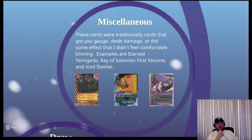Finally we have miscellaneous — a generic bin that mostly comprises gauge excel cards. Examples include Starved Yami, Ghetto Key of Solomon, First Volume, and cards that just deal damage like Void Slasher. There probably are also cards that mill your opponent, which would also fall in miscellaneous. From the breakdown, there weren't too many miscellaneous cards — most cards got binned into draw, control, or defense. You start seeing more miscellaneous tech options in custom decks.